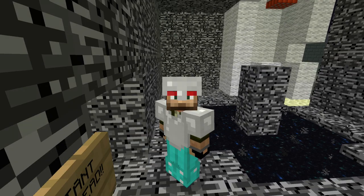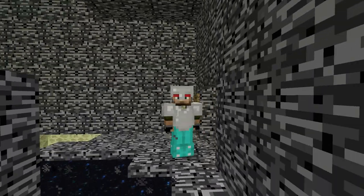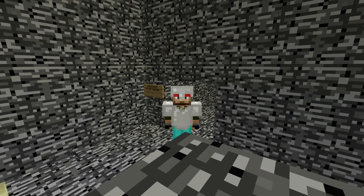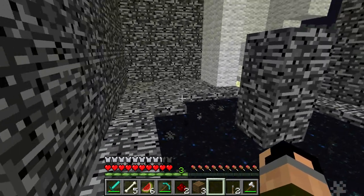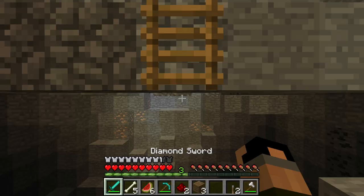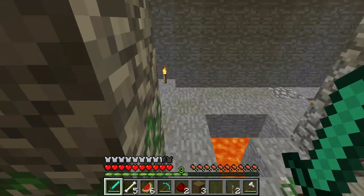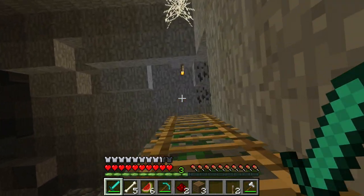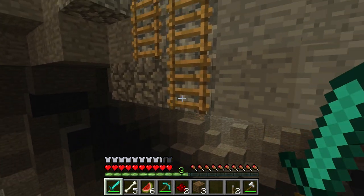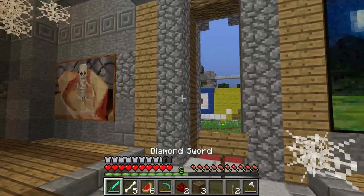Hey guys, welcome back to the Mad Mansion. Still didn't left — in the last episode we blew up a wall, took us all video. But this episode we're going to do it, we're going to beat Legionard. We're all going back to the original house that scared the hell out of me, and we're going to look under the fireplace. Let's go. It's this raging place, I've come so far — start from the top, now we're here. We didn't even go to the Nether so we can't even say we went to the bottom. Let's go back to the house.